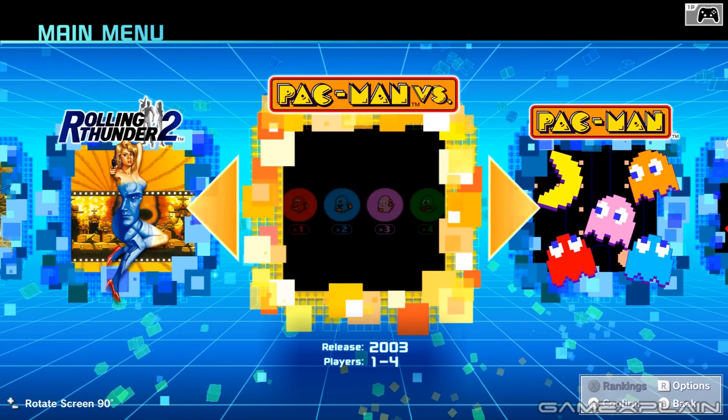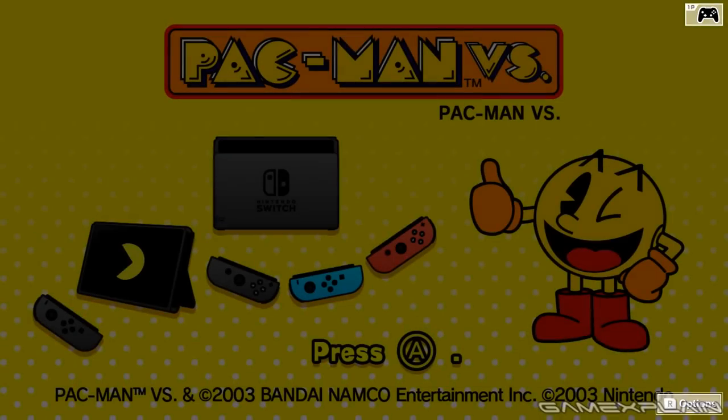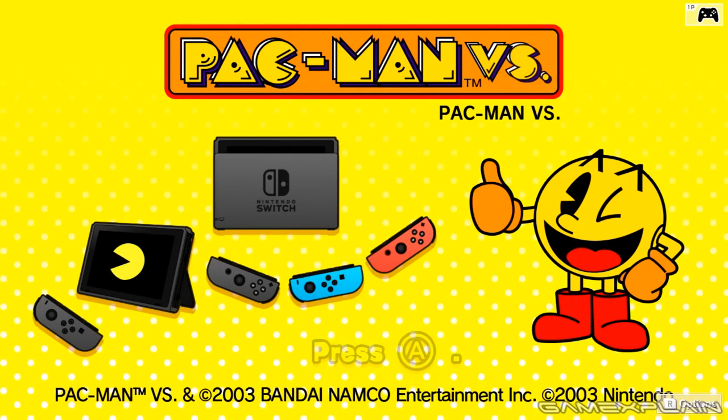This is the game that first came out on the GameCube back in 2003 and it's unlike most other Pac-Man games. This game was made as a special collaboration between Nintendo, which you can see there on the copyright screen, as well as Namco, and it came for free as part of Pac-Man World 2 on the GameCube.